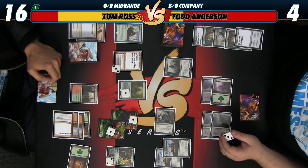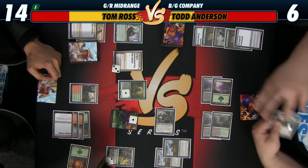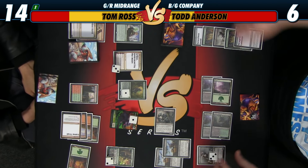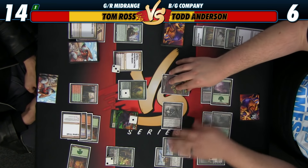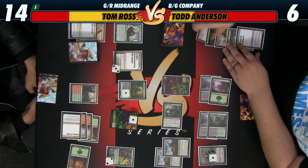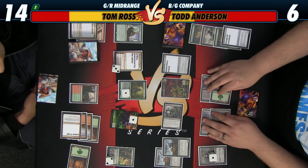Drain you for two. You're at 14. I go to six. Lily flips. You've got two cards in hand. I get a zombie.